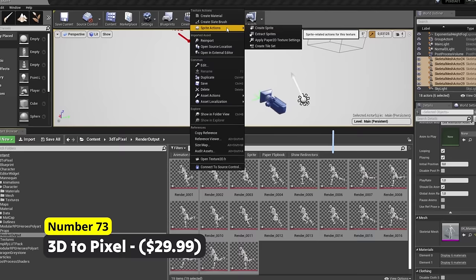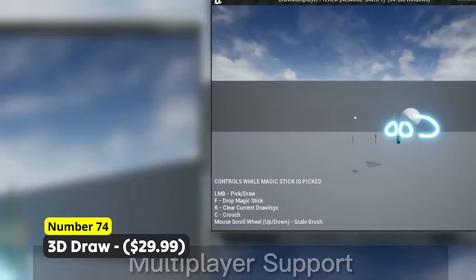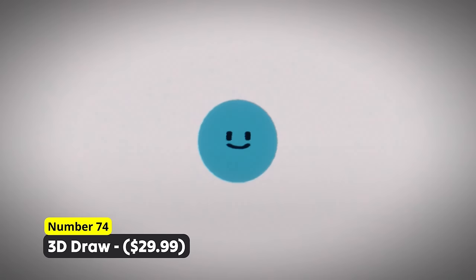Don't draw on canvas, instead draw in the air. Number 74: 3D Draw. This multiplayer-supported system is usable in VR and allows you to draw anywhere in the world. You can also draw 2D things, while the drawings have collisions which makes this a tool for very interesting game mechanics.